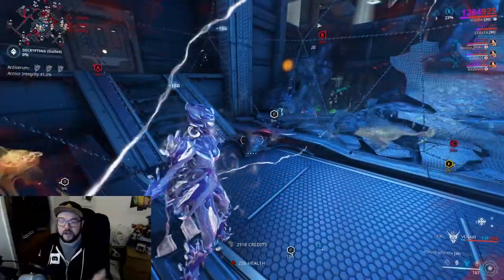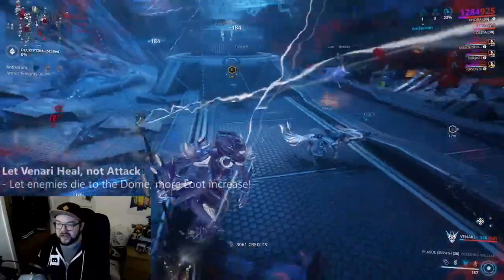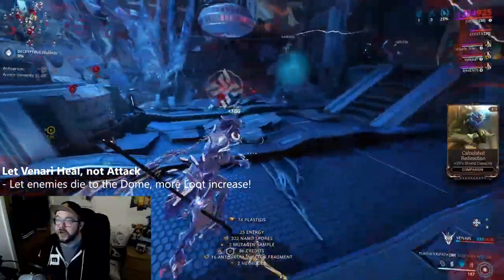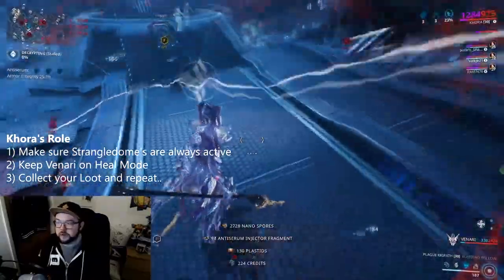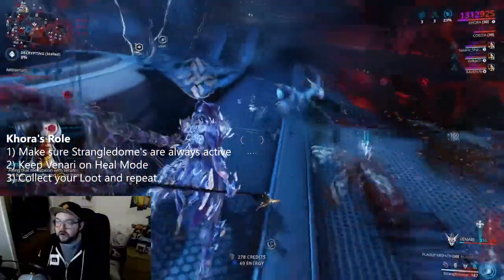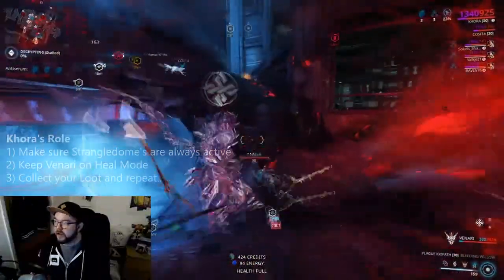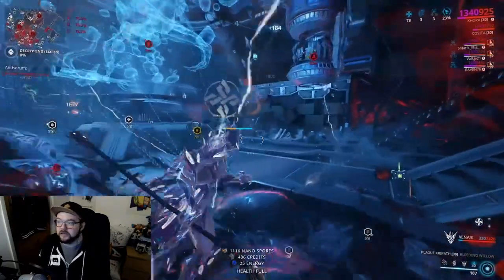Once Khora has placed the domes, hold 3 and rotate over to heal. You don't want Venari attacking anybody — press 3 to keep her healing on top of you. That's all she's going to do. This is Khora's role. Make sure you keep putting your domes down each round so you're helping the team get lots of kills. As you can see, none of us are killing but I've already got 118 kills just from the dome.